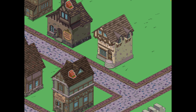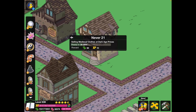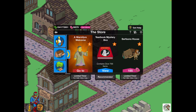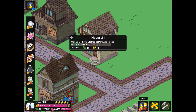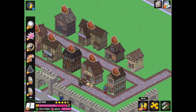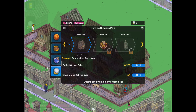Just look fantastic — it's brilliant. Let's give it a tap and see what it sounds like. 'Selling medieval clothes at dark age prices.' Priceless! That was a very subtle sound. Epic — look at that, that is fantastic. Let's be moving on then to the Restoration Bardware.